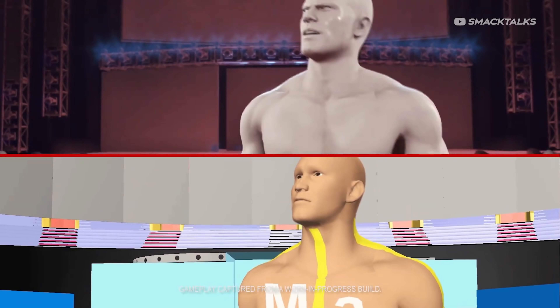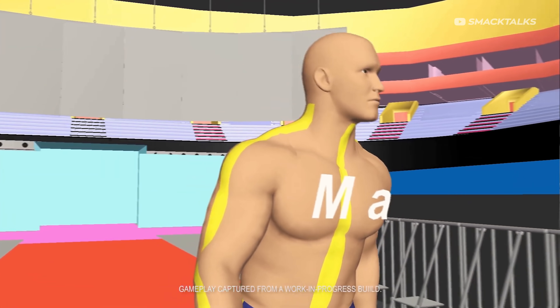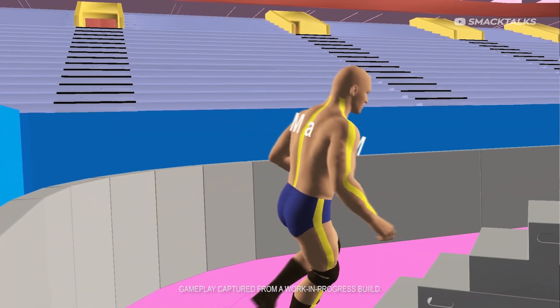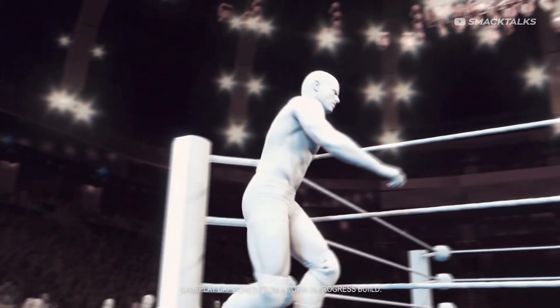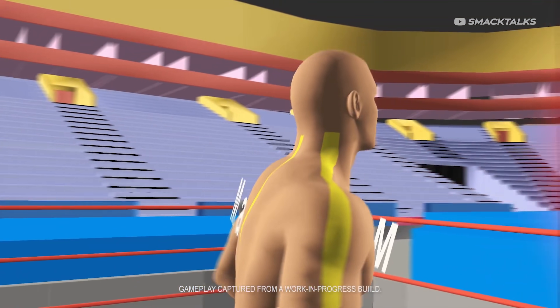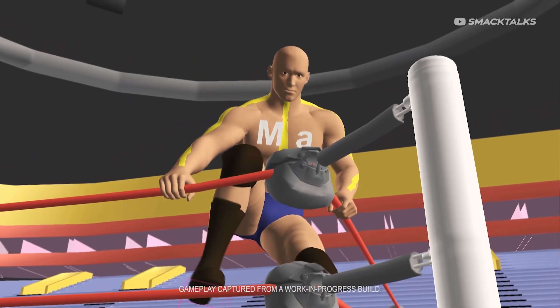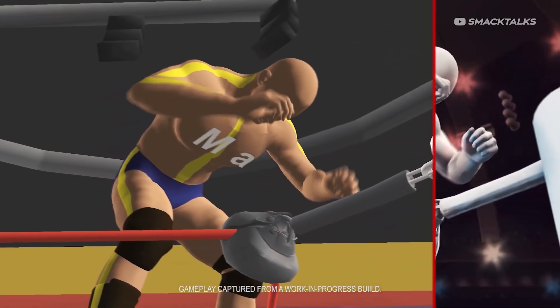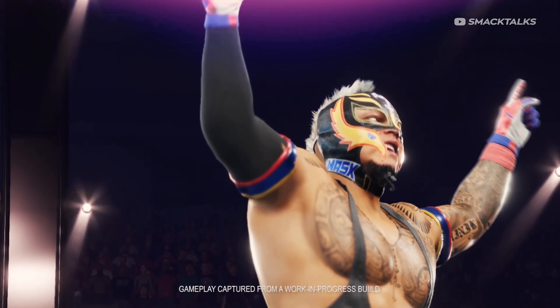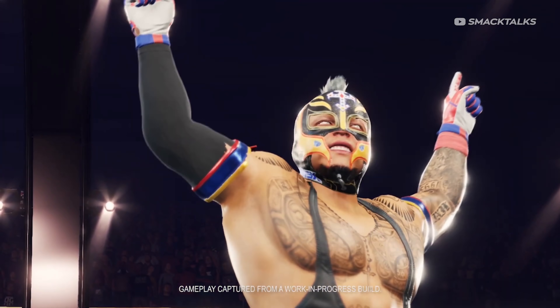So there's two things to see here. Firstly, we have Rey Mysterio's entrance motion running in a preview state in the animation suite, which shows off a basic version of the entrance in a low poly arena that's used for animation. Once the animation is complete, it's then saved and imported into the game engine, where we see it combined with other elements such as facial animation to give us a more advanced preview of how it runs in WWE 2K22.